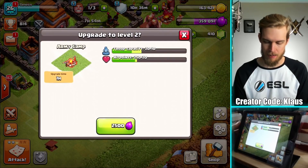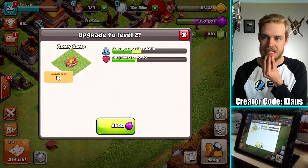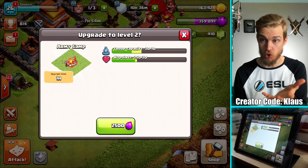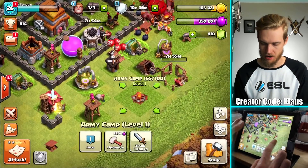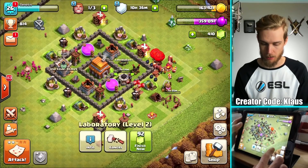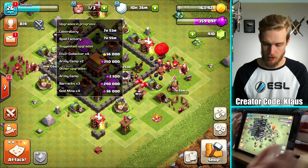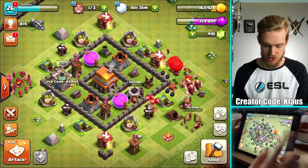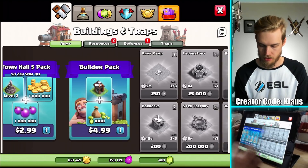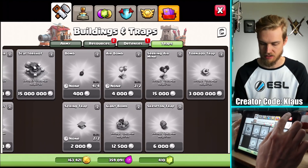This army camp upgrade is a one-hour upgrade, 2,500 elixir, but it gives me 10 more troops. I'm half tempted to just do that one right now. We have an eight-hour upgrade and another eight-hour upgrade. Eight hours from now is late evening — if I do a one-hour upgrade then I'll waste seven hours. The new defense is a three-hour upgrade, so I don't want to do that just yet.